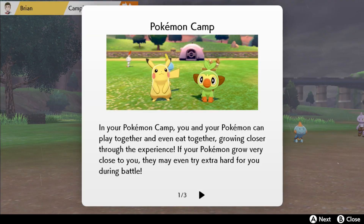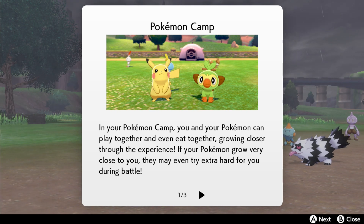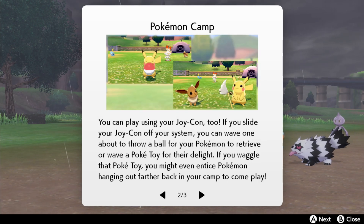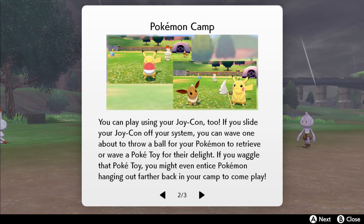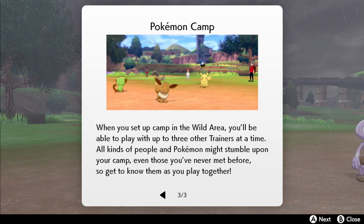In your Pokémon Camp you and your Pokémon can play together and even eat together, growing closer through the experience. If your Pokémon grow very close to you they may even try extra hard for you during battle. You can play using your Joy-Con too — wave it to throw a ball for your Pokémon to retrieve or wave a Poké Toy for their delight. When you set up camp in the wild area, you'll be able to play with up to three other trainers at a time.